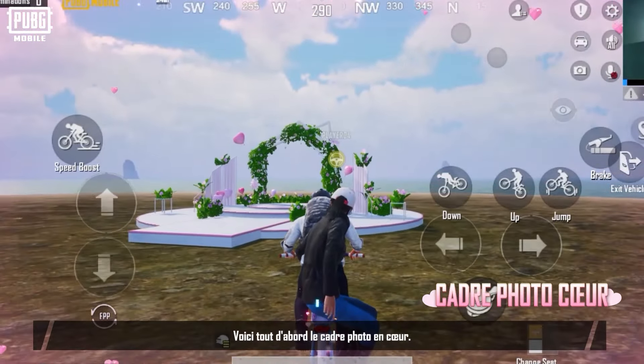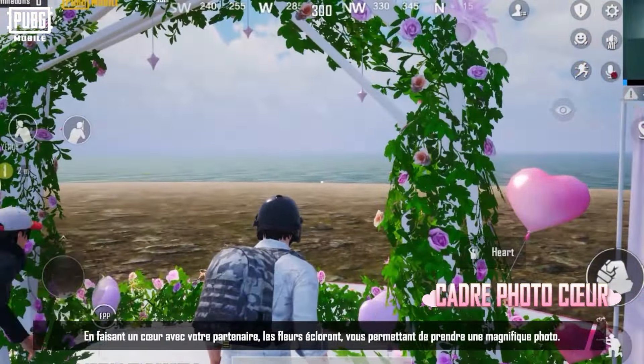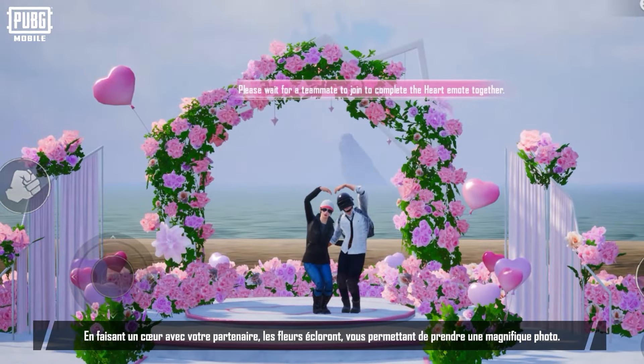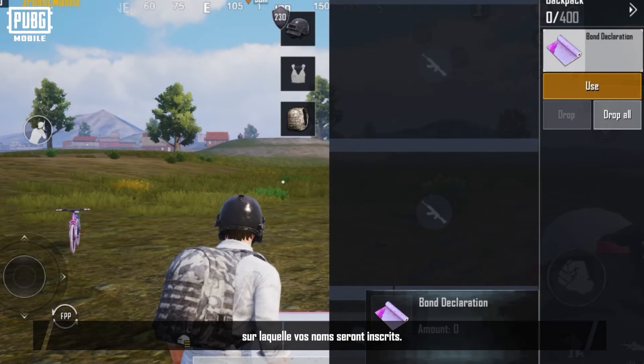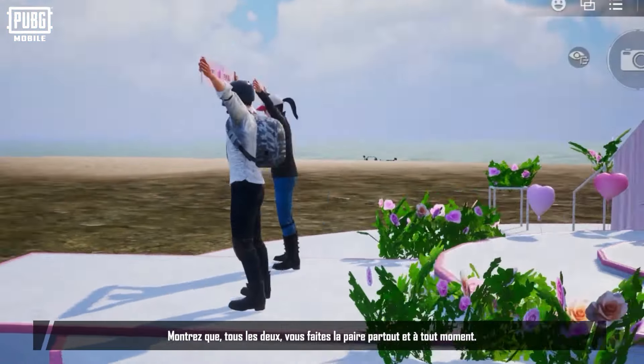First, we've arrived at the heart photo frame. This is a perfect spot for taking a photo together. When you and your partner make a heart pose, the flowers here will start blooming, and you can take a memorable photo amidst the blooming flowers. After making the heart pose, you and your partner will get a bond declaration band with your names on it, so you can proudly declare your bond by raising it anytime, anywhere.